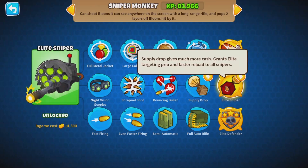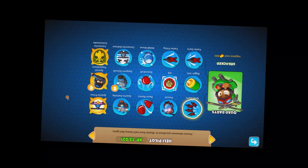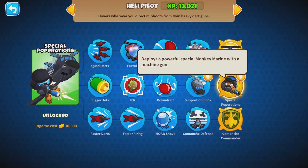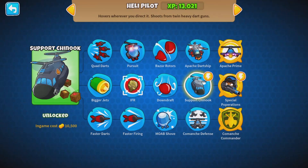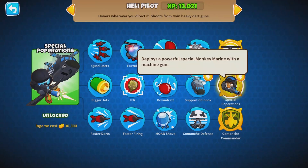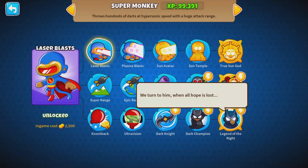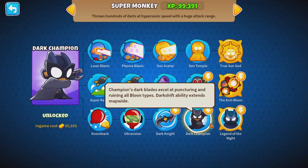Elite Sniper is the same thing as Supply Drop, except it gives you more money and a special targeting option. This works for everything, including things you don't think actually do this. For example, Special Popperations and Support Chinook — you might think Special Popperations has nothing to do with Support Chinook, but it's the same thing, and it still has the same ability, but it just deploys a Marine now.